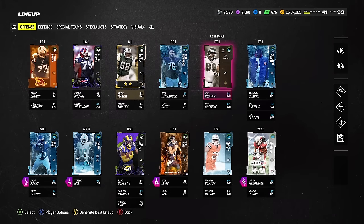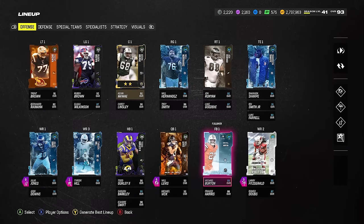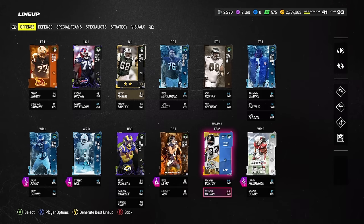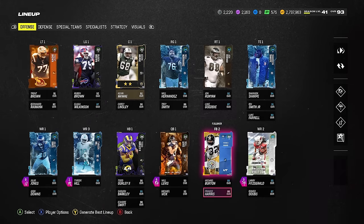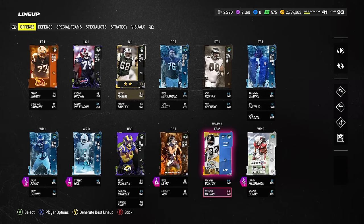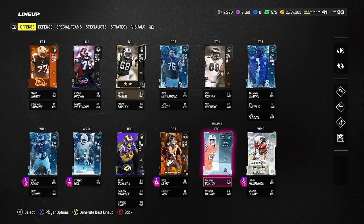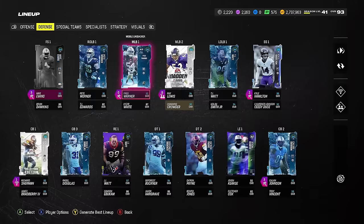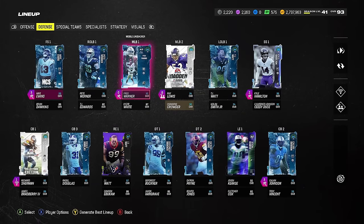Shannon Sharp at tight end, Zero Chill. We got the new Will Hernandez at right guard — best O-lineman I can get. John is holding up the right tackle spot. I also bought the new fullback card — you can get this for training in the store. It's Franco Harris, his original legend, but you can put any team chem on him. I got Eagles chem — it fills up your theme team. Actually a great addition that Madden put in the game.